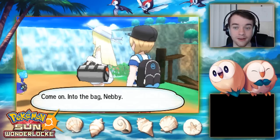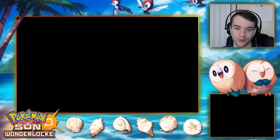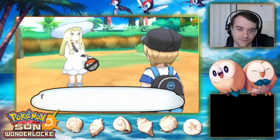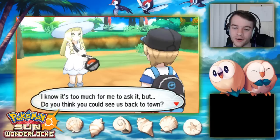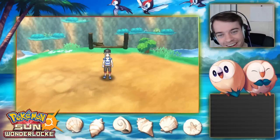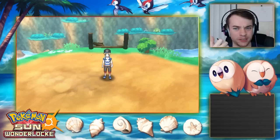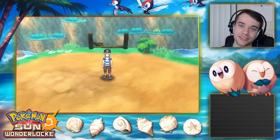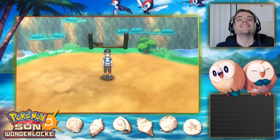Lillie asks us not to tell anyone about seeing Nebby — it's a secret. She asks us to escort her back to town since she's worried about being attacked again. And just like that, we've got a companion in the first episode! I hope you guys are excited — leave a like if you are, and tell me if you're hyped for this series!